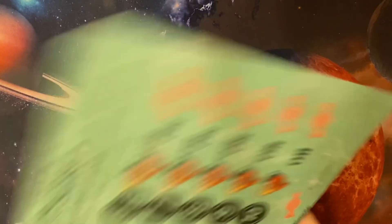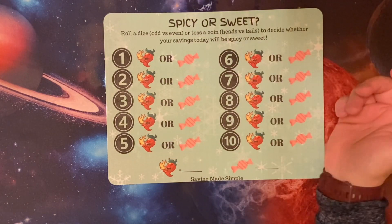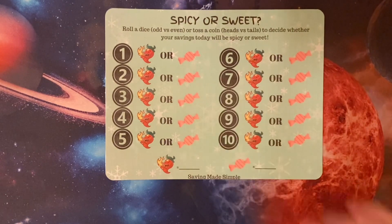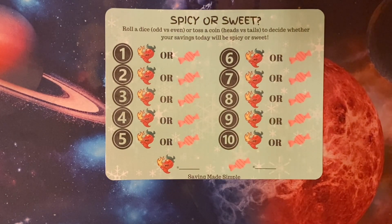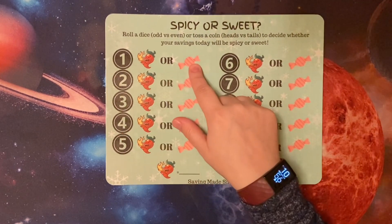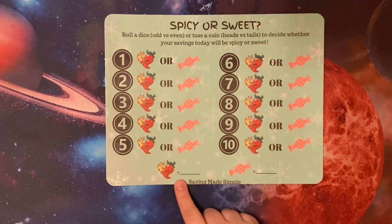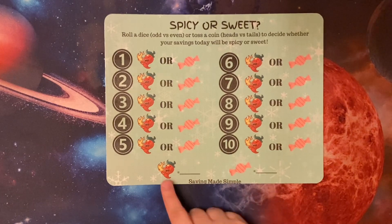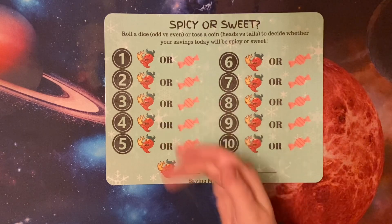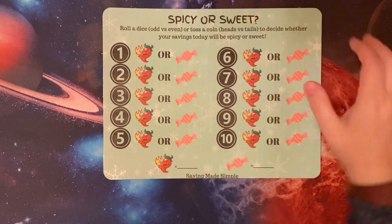Next, we've got this one called Spice Your Sweet. It's basically an odd or even slash heads or tails. You can choose whether you want to play with a dice or a coin. If you choose a coin, you can do heads — there's a face on this one — and tails for the candy. Or you can do odd and even. Essentially, you're going to pick what each side is worth. If you roll a dice and get an odd, you're going to be saving this much; if you get an even, you're going to be saving this much.